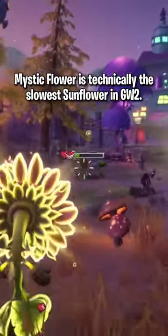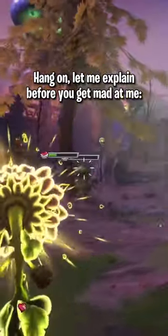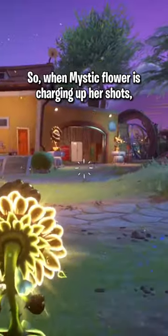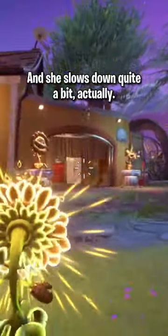Fun fact: Mystic Flower is technically the slowest Sunflower in Garden Warfare 2. Hang on, let me explain before you get mad at me. When Mystic Flower is charging up her shots, she actually slows down — and she slows down quite a bit, actually.